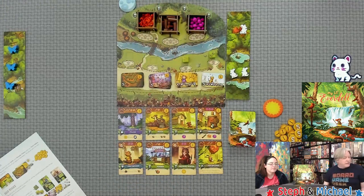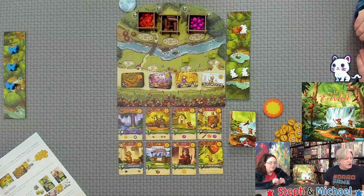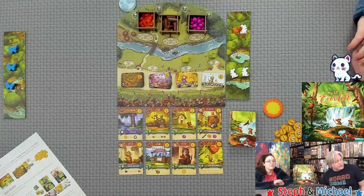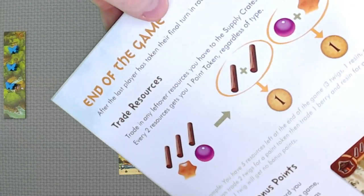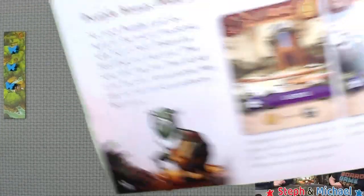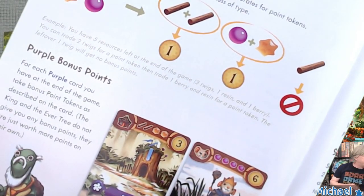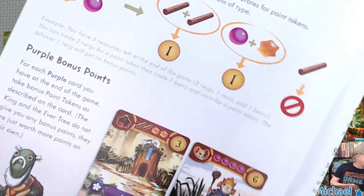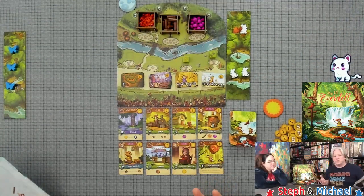There is also a parade for having three cards of the same color — three of any red, purple, tan, or blue — but not green; three greens will not count for that parade. After four rounds, after each player has taken their final turn in round four, the game is over. You trade in leftover resources to the supply crates and take point tokens — every two resources gives you one point. The rules explain it clearly without using terms like 'rounding down.'